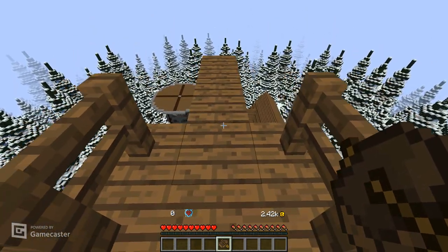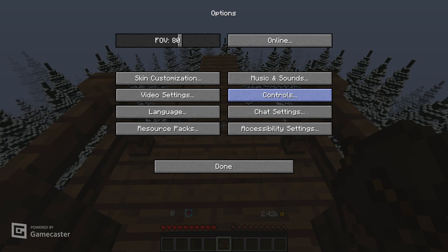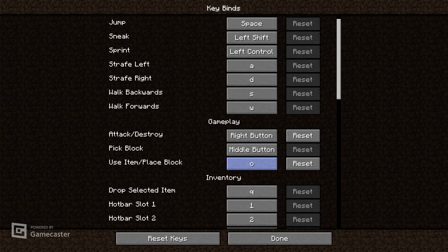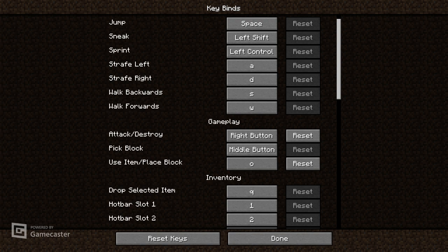What I have found out is you go to Options, you go to Controls, go to Keybinds, and then — I already have it set up — but if you go to 'Use Item' or 'Place Block' and you put it on O, or whatever hotkey you want to use, I've put it on O.